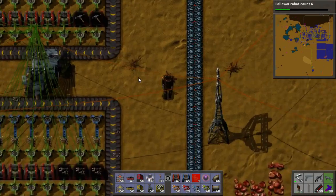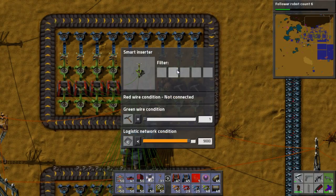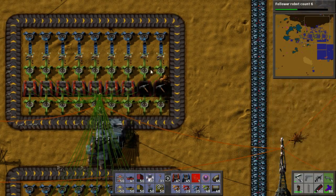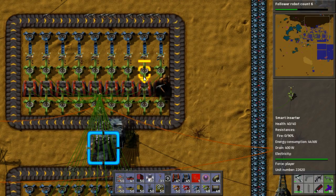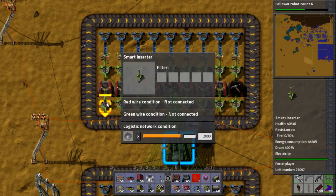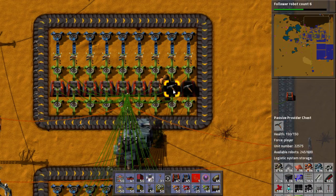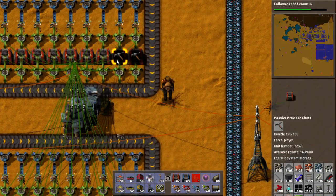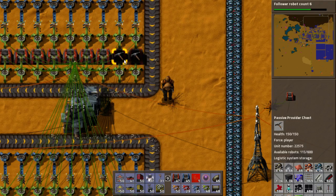Basically what this does is it just counts how many plate is in your system. So when this is equal to one, and there's less than 9,000 in the network, it'll put it in. When it hits a certain milestone — 2,000, 3,000, 4,000, right the way up to 10,000 — it'll kick the thing out and actually turn off one line of furnaces. It'll do that because it'll detect one pickaxe in the system.